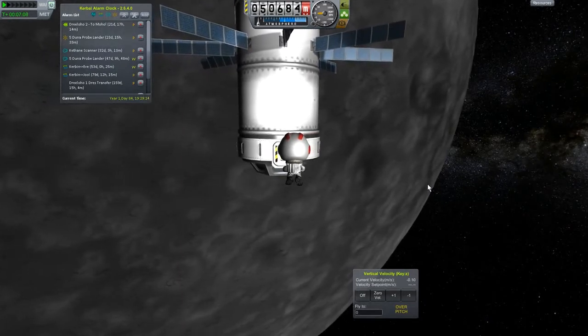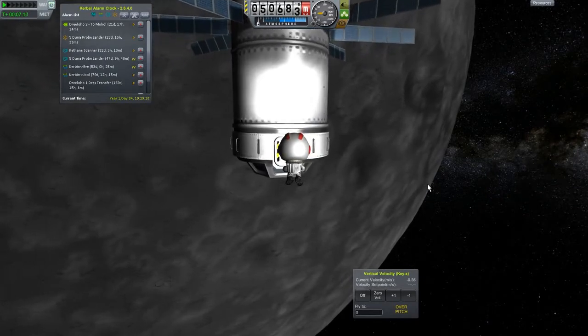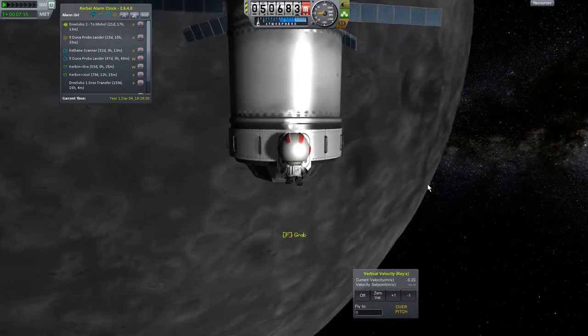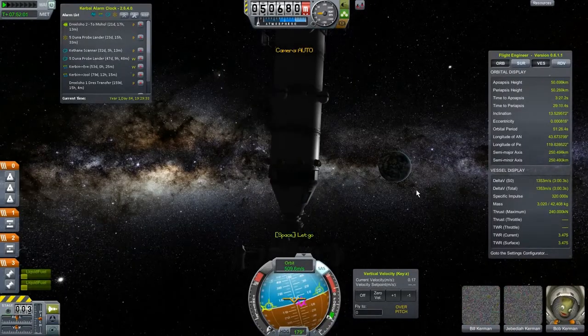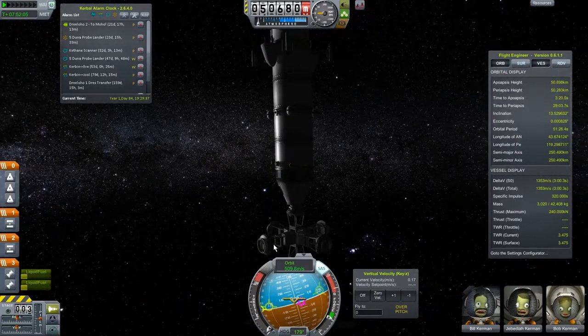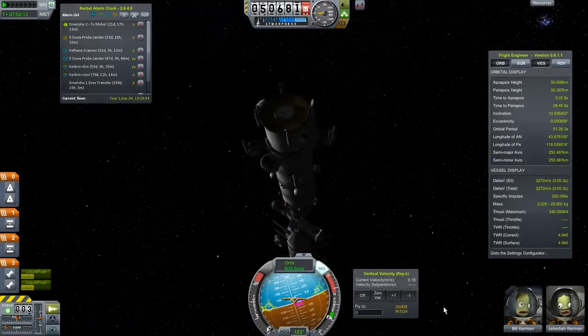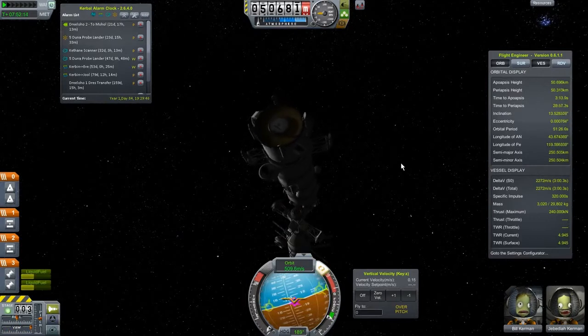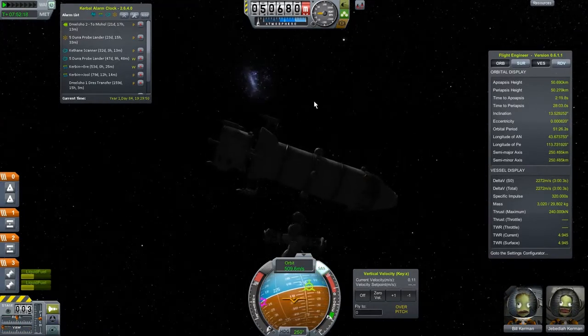Time to get into the cupola. We're now in there, and it's time to disconnect our station. Let's go ahead and decouple this — that gives us even more delta-V. Two thousand delta-V has got to be enough to land on the Mun, even with all the plane changes and everything.